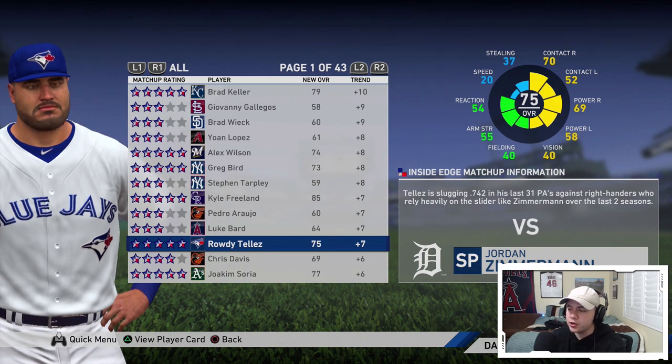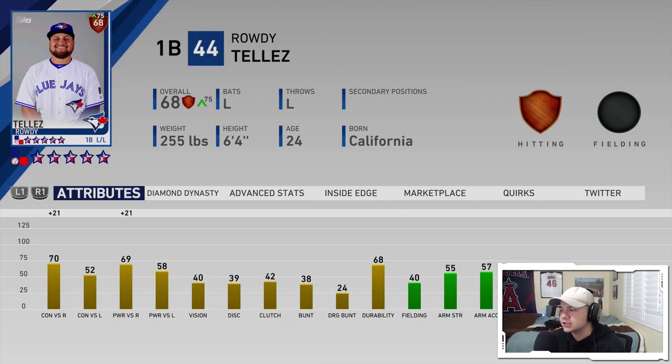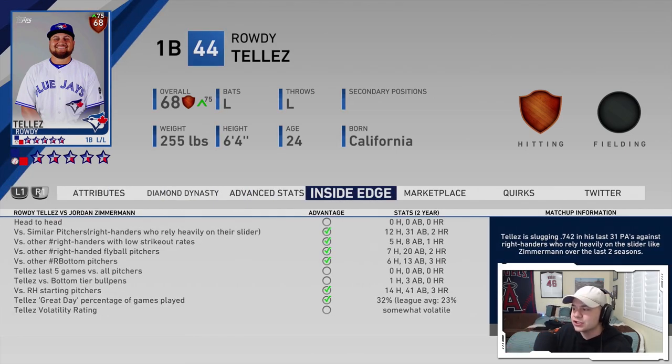Another thing you can look at for a position player is going to their player card and pressing R1 a couple times to get to the Inside Edge tab, which gives you a much bigger breakdown. Head to head he doesn't have any advantage, but against similar right-handed pitchers who rely heavily on their slider he has really good numbers. Versus other right-handers with low strikeout rates he is pretty good, and five hits in eight at-bats with a homer versus other right-handed fly ball pitchers — he's got the advantage there. He doesn't have the advantage versus bottom tier bullpens. These things are very in-depth and there's a lot of data that goes into them.